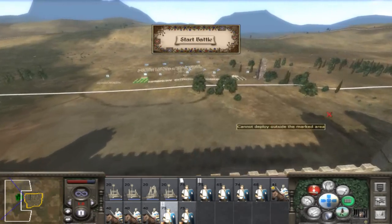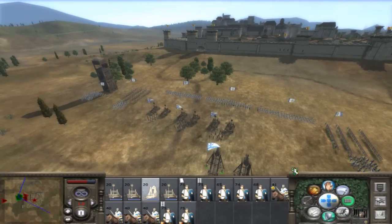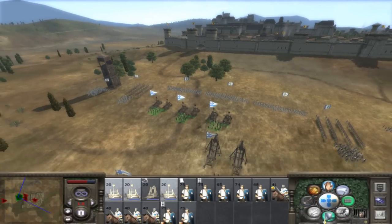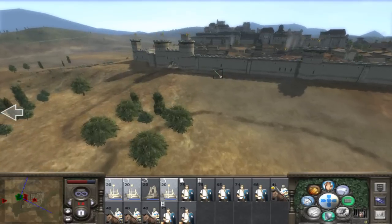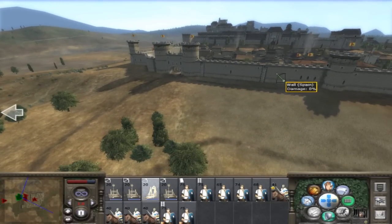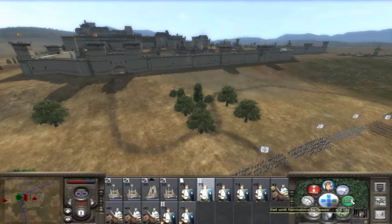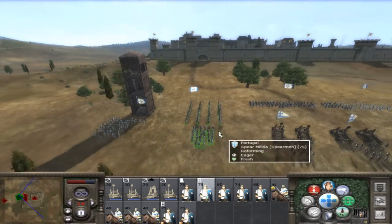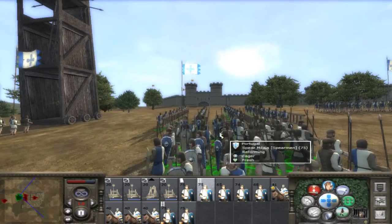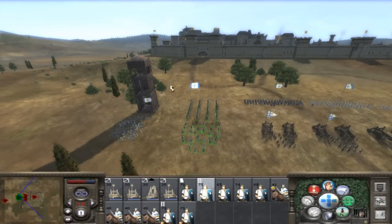Now let's get back to my troops. So I beat the Polish campaign and the Holy Roman Empire campaign. Right now I'm about to focus my fire on whatever building walls I can find. I'm putting these guys in the loose formation so they can charge under the wall and not be hit so much by missile fire.